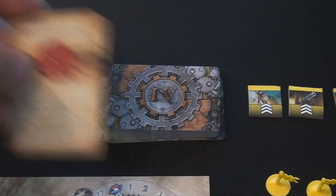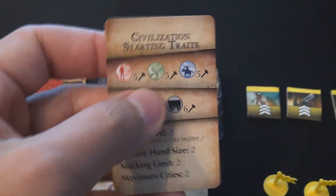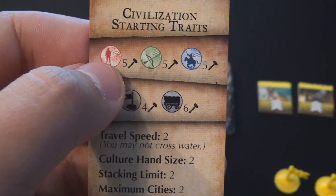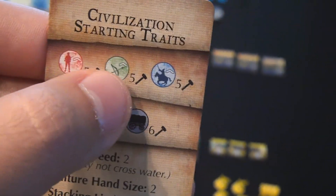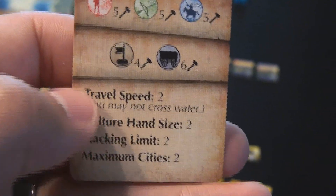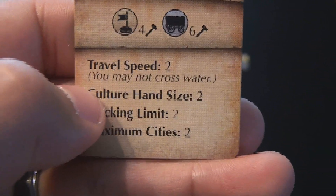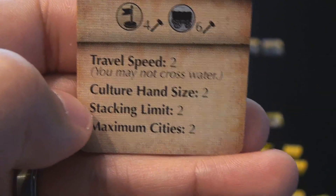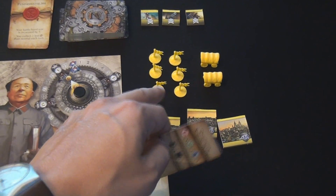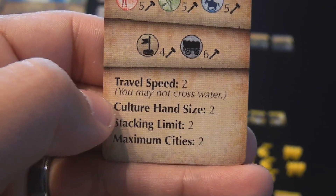The government you choose is simply placed on top. There is a starting setup card for each of the players showing you how to set up the game, as well as denoting a lot of really good characteristics you need to know: how much it costs to buy infantry, artillery, mounted, as well as army units and scout units. It also gives you your maximum limits - to travel with any of your armies or scouts you can only do it two spaces. Your cultural hand size - how many culture cards you can have in your hand - is two. Your stacking limit, or how many of these things you can have in one area, is two. All these things will go up and down as you progress in your tech tree.